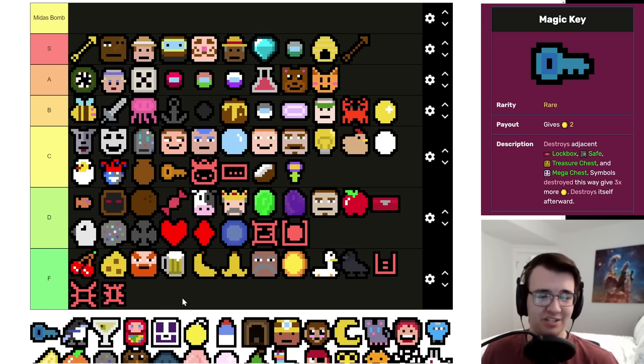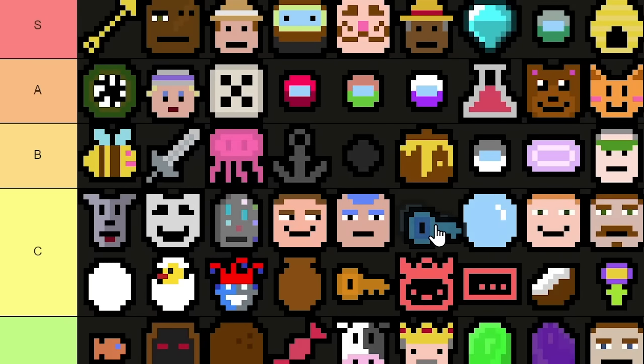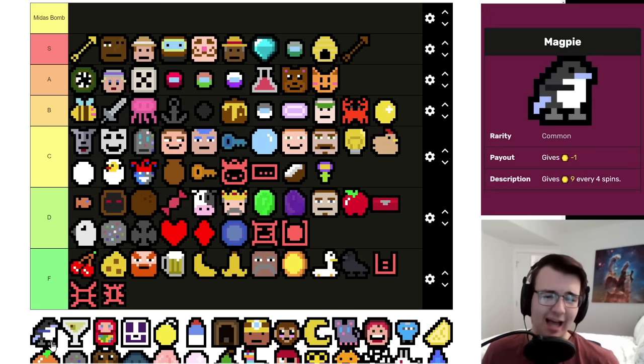Magic Key is a great way to tickle that gambling dopamine — you take it and then pray the next chest you see is an expensive one, or you're relieved because you've been sitting on a Treasure Chest or Mega Chest forever and now finally have a way to get rid of it. I almost have to compare this one to rares — I'd rather have a Bartender than Magic Key but I'd rather have a Magic Key than a Zaroff, because it's a two-per you keep around until you stumble on a Mega Chest and then you get a lot of money.